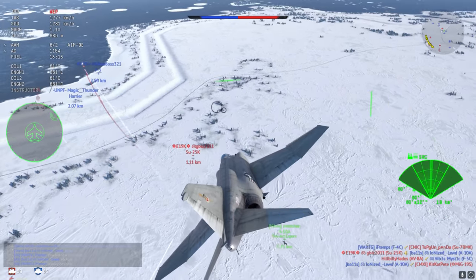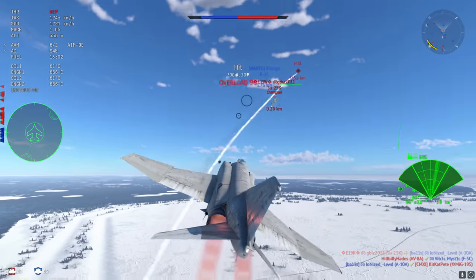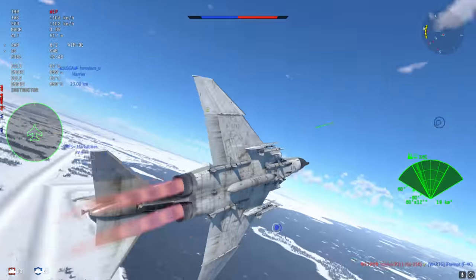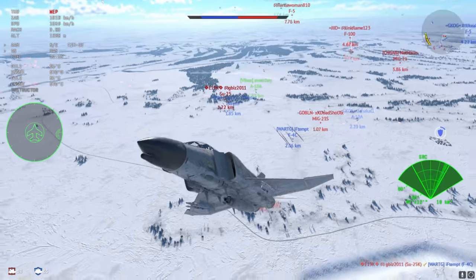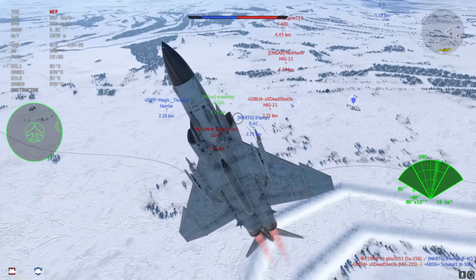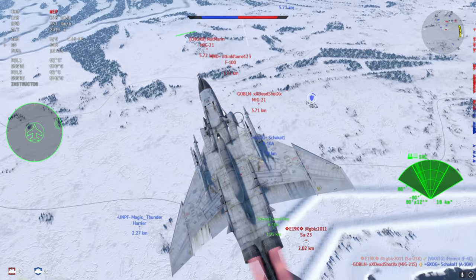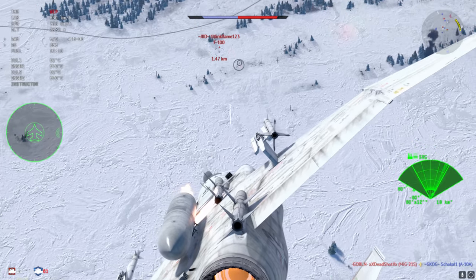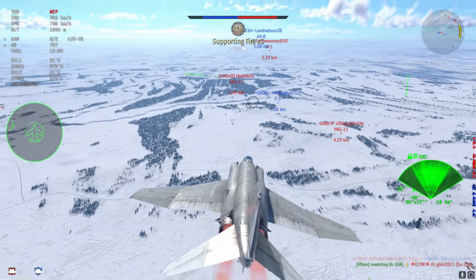We're going to do some boom and zoom, but I've used a missile in the boom so I'm going to use a gun instead — and again I don't get anything significant. I have to pull away so I don't end up in the clusterfuck. I can see all these planes converging, and I notice the SU-25 is not paying attention to me, so I roll around, spot the F-100, go for a quick head-on, and I trade absolutely nothing — which is good.